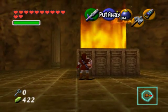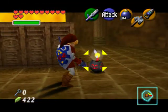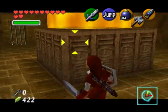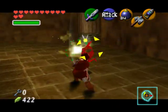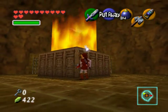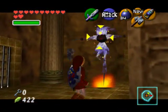Now you're going to meet up with another Flare Dancer. These guys should be immensely easy for you at this point. Just use your hookshot to pull him out of his fire form and then you can attack him with your sword or your hookshot. Now that you have the hammer it's going to make these guys a lot easier. Remember that a jump attack will kill him instantly and move you on to the next phase once he's in that little form.